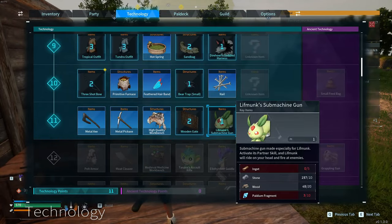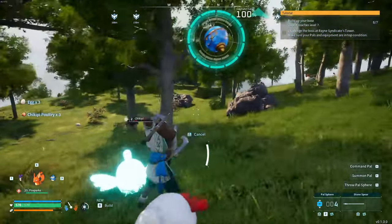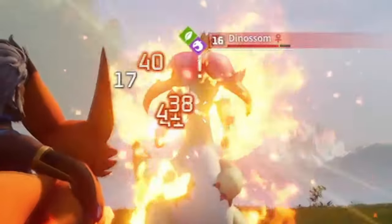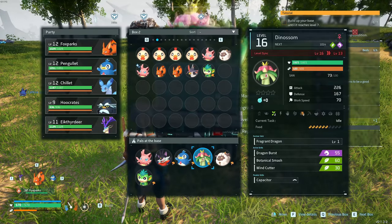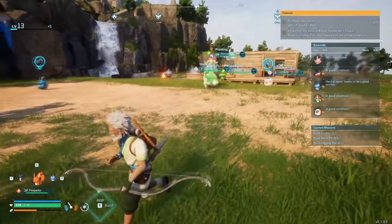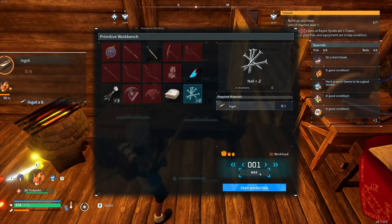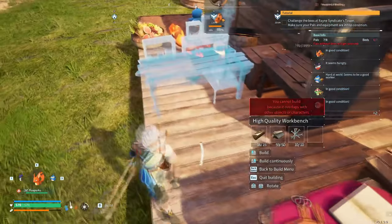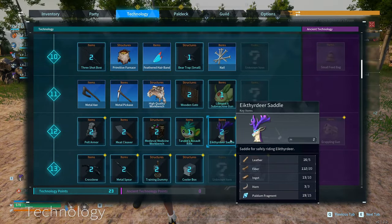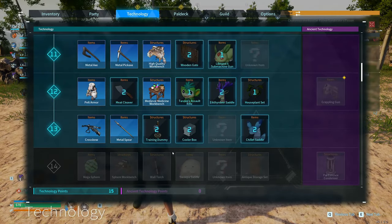Now we want to rank up a couple more times to get to the crossbow, so go ahead and hire all the pals in the area. If you find a dino sum, go ahead and try to hire him — put him in a work spot along with one of your extra fox sparks. Start the furnace with ingots, and once smelted make five nails, then place the high quality workbench. Go into the technology tab and unlock the pelt armor, the crossbow, medieval medicine workbench, and the metal spear.